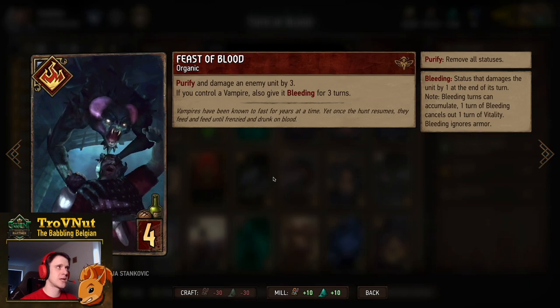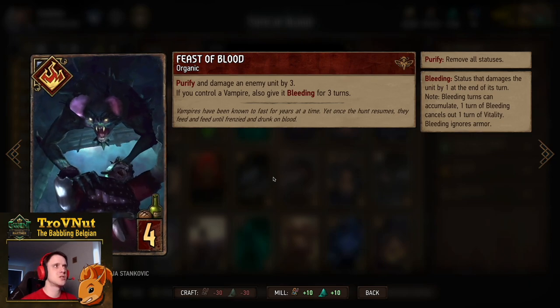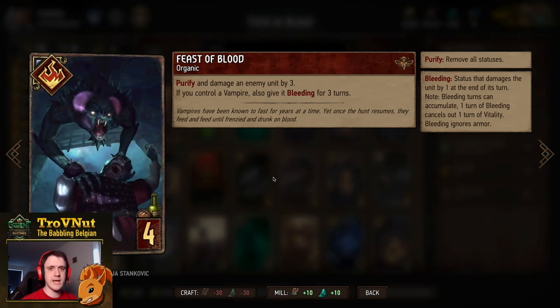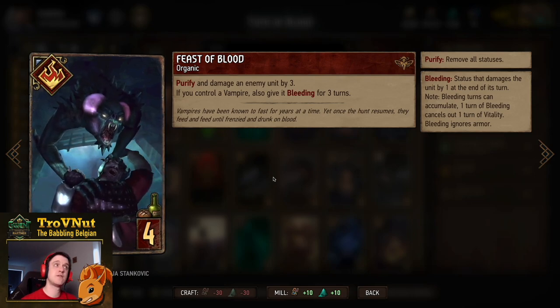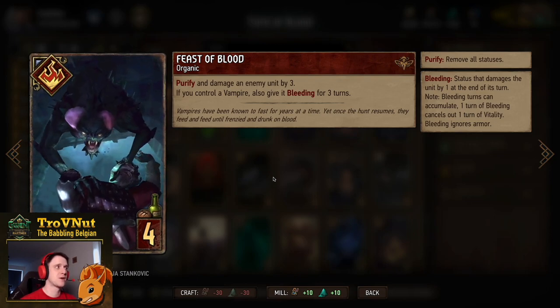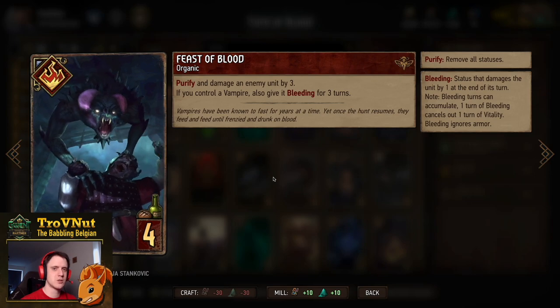Then we have a single Feast of Blood. An organic card where you purify and damage an enemy unit by three — capable of getting rid of defenders really easily. And if you control a vampire, you also give that card bleeding for three turns. So that's six points and a purify — an easy addition to this deck.